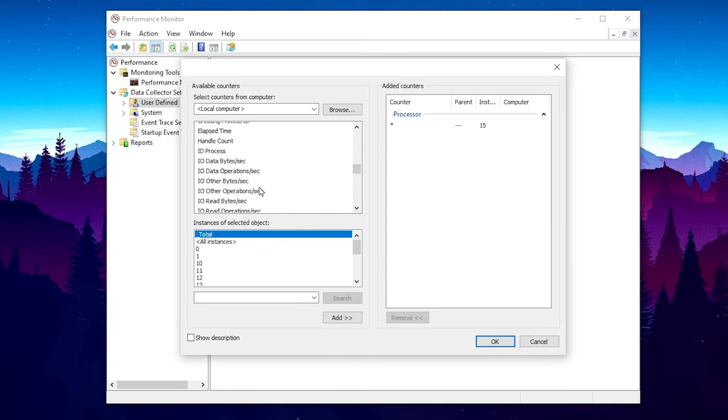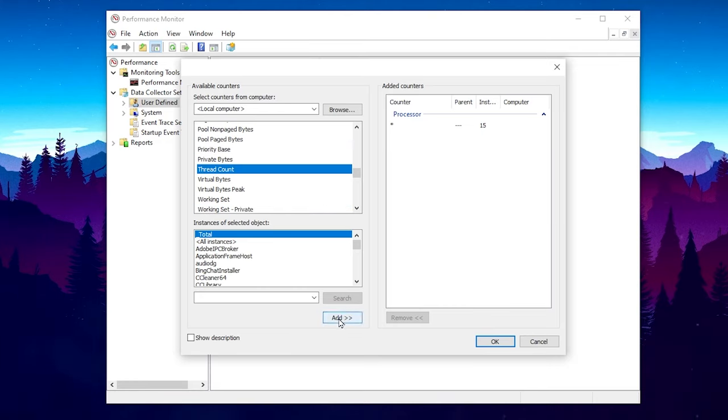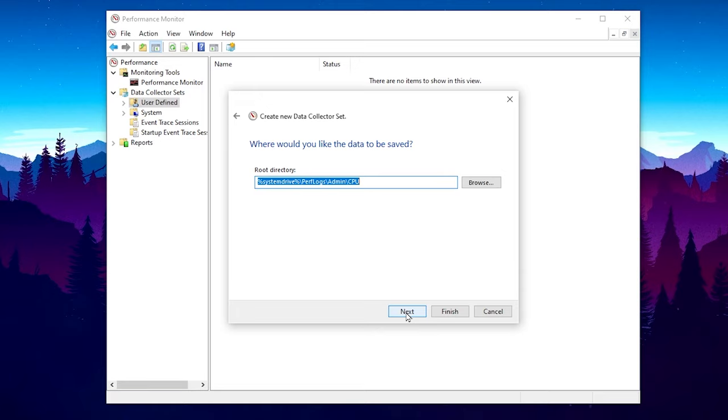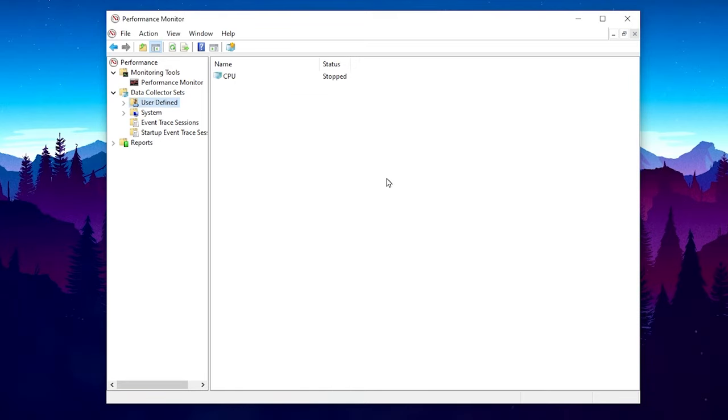Click the Add button to add the processor to the list. Then go to Processor in the drop-down and scroll down to find Thread Count. Click on Total, then click Add to also add the thread count to the list. Click OK, click Next, hit Next again, and hit Finish. Once you have created this performance monitoring plan, simply close out Performance Monitor.